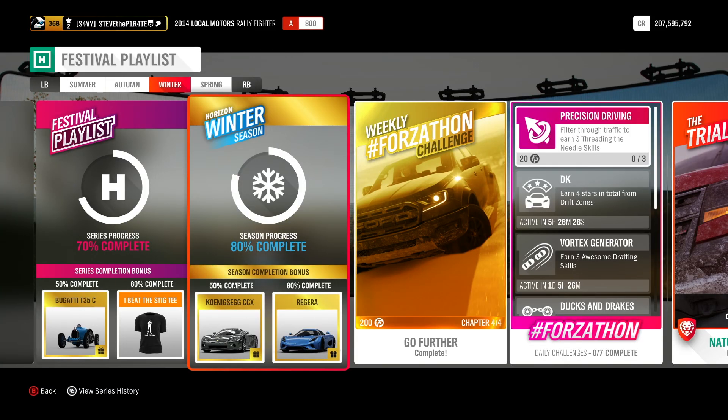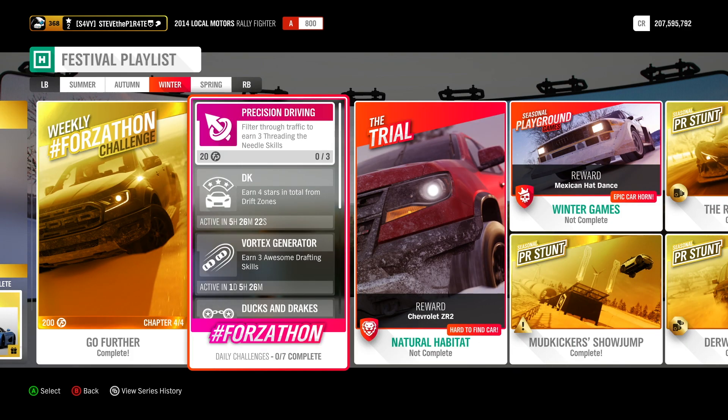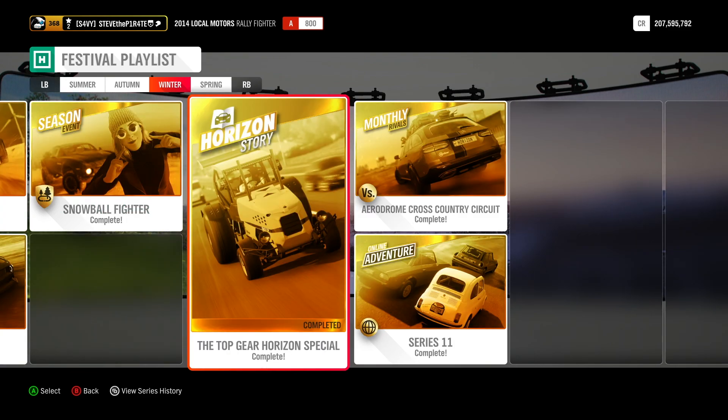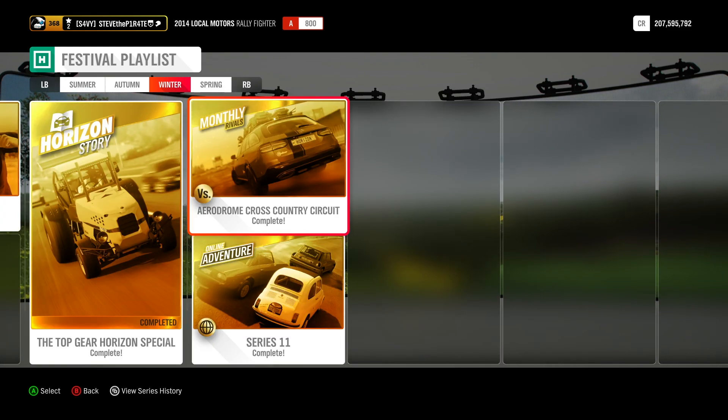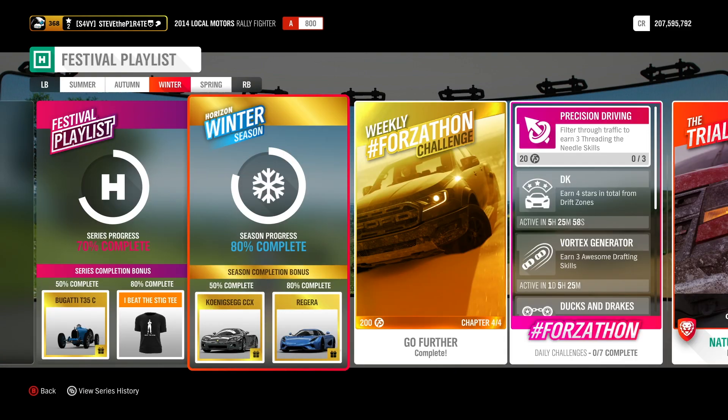Just to recap: to get 50% completion, complete this week's weekly Forzathon challenge, do as many daily Forzathon challenges as you want, complete the three PR stunts, complete the Top Gear Horizon Special Horizon Story, complete this month's monthly rivals event, and rank in the online adventures — bagging you the Koenigsegg CCX.